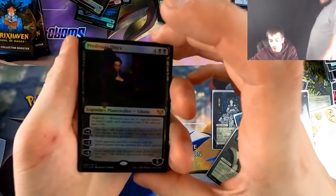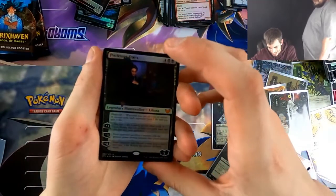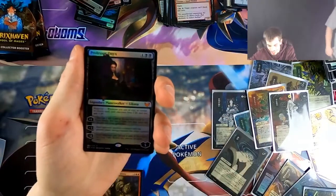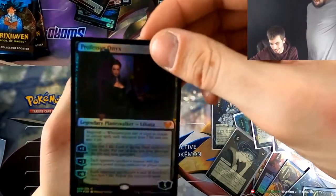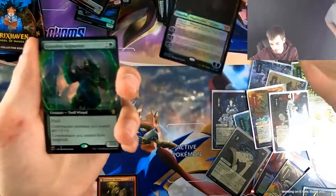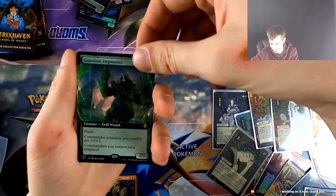Humiliate. History. There she is — shorty came out to play, how you doing Liliana? That's fine — we got the pack foil Liliana. The borderless one is cool but this is the one I wanted. That's going right in the binder.